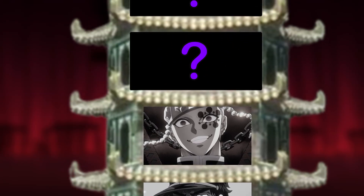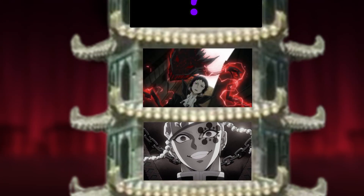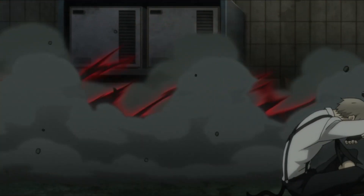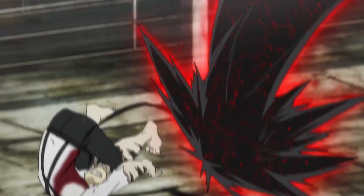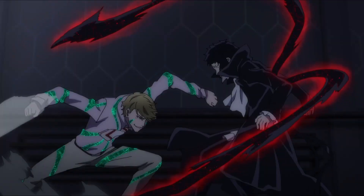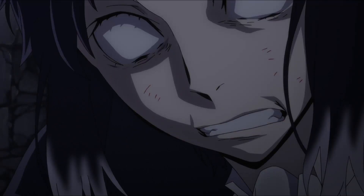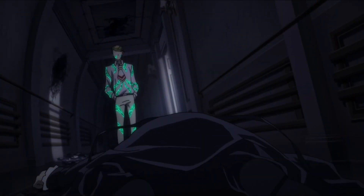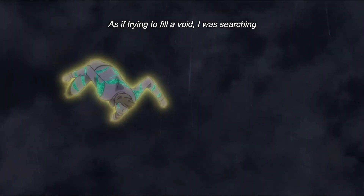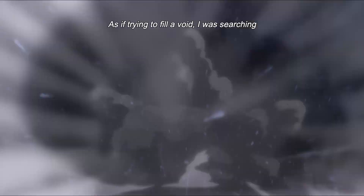On to the next opponent, who happens to be Okta Gawa. This fight would be over quick because we've already seen what happens when Okta Gawa fights an opponent with overwhelming strength and speed. Fitzgerald was that opponent and he destroyed Okta Gawa despite all of the ways he can use Rishoma. Berserker is many times stronger than Fitzgerald, so Okta Gawa stands no chance here.